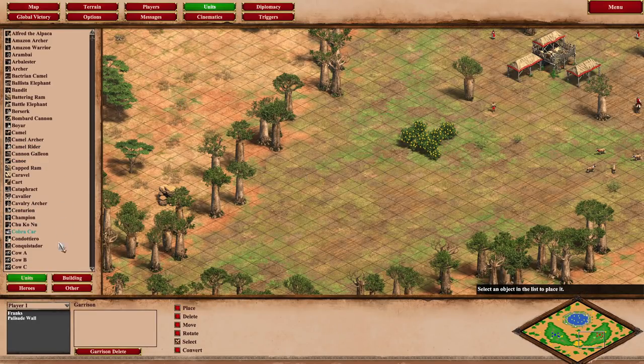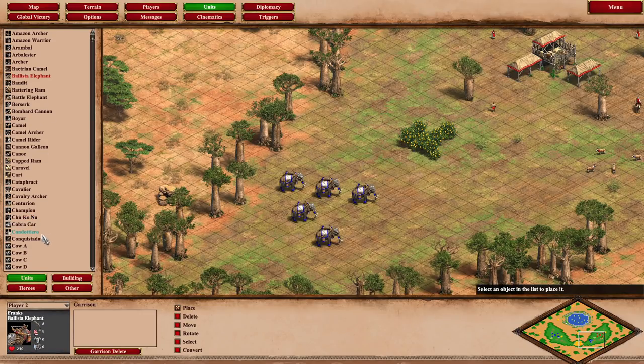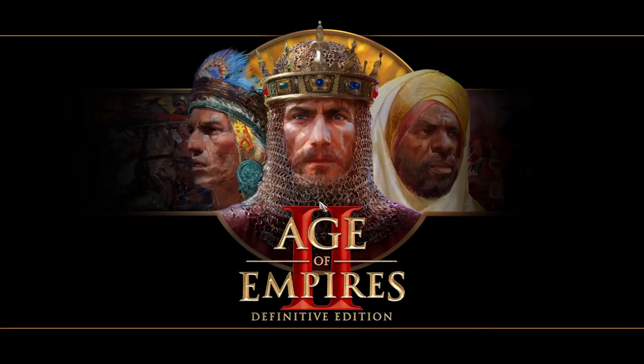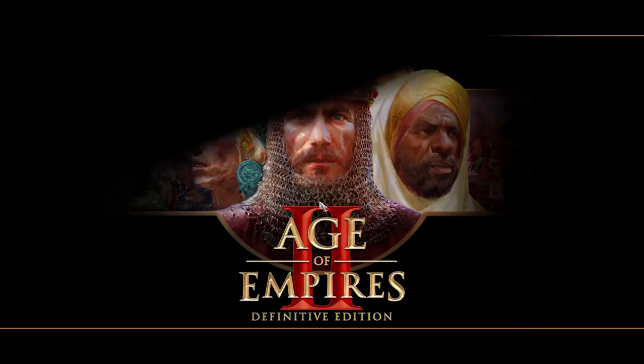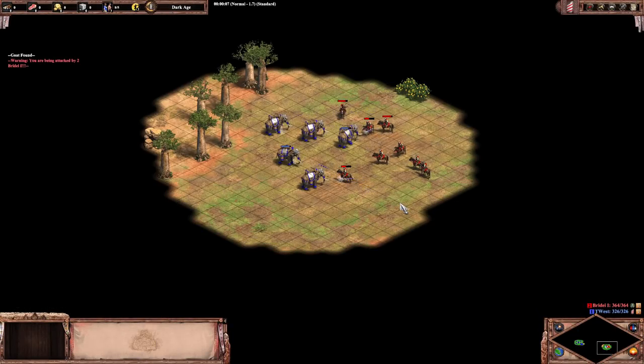And I know that when the new expansion drops in less than two weeks, the first thing many people are going to want to do is go to the scenario editor, find unique units from the new civs, plop them down and have them fight each other — and it's not going to work out too well if the game crashes the editor whenever you try to do stuff, because sometimes clicking test also crashes it. Anyway, that's it for now — hopefully these issues get fixed and I'll see you next time.